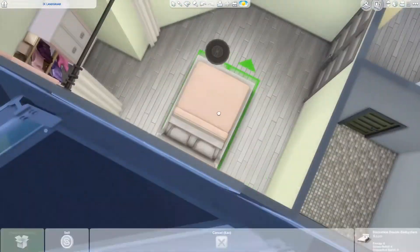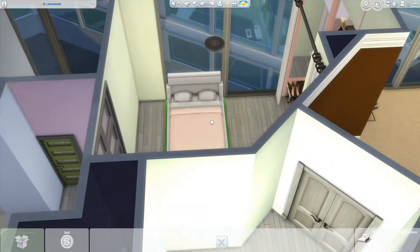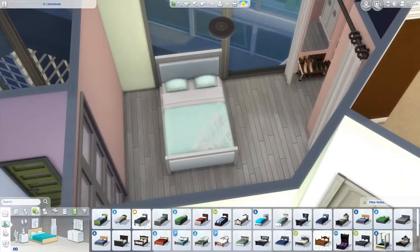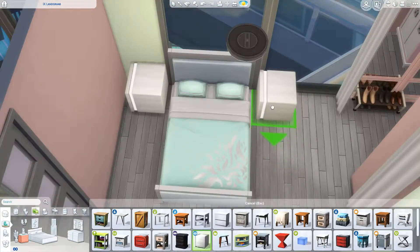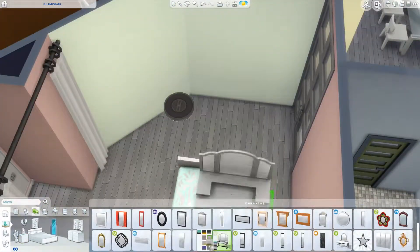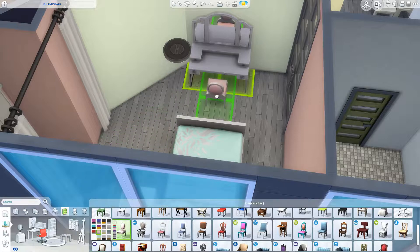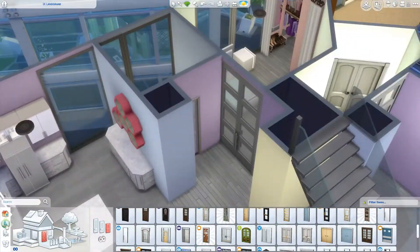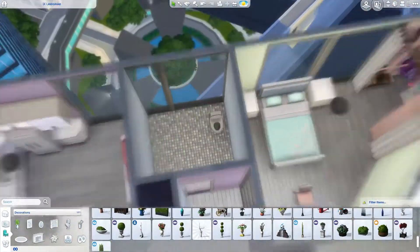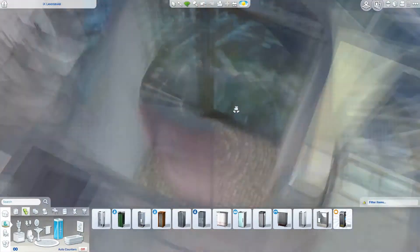Usually my favorite parts of the build are the bedrooms, but this was not the case. I kind of struggled with some of the bedrooms. This one would be my favorite of the two, but I think part of the issue is the lack of modern beds, especially in pastel colors. The lack of beds in this game is just ridiculous. Same thing kind of with the lack of modern doors, but because of that I used this clear door here — and I love that it comes in a pastel. Loved it.